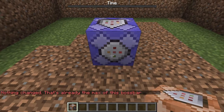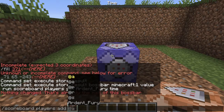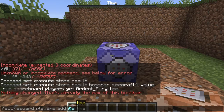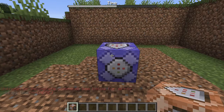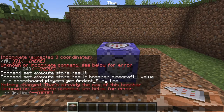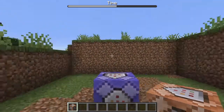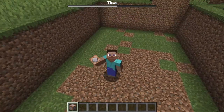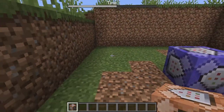Now what we can do is: scoreboard players add @s time. If I do 50 that's half, if I do 5 that's 55 — a little bit more. Since there's no add and subtract for boss bars directly, we can use the scoreboard add and subtract to control the timer.